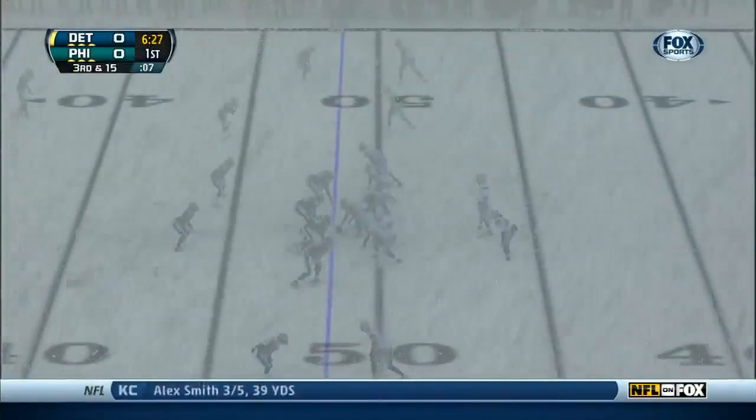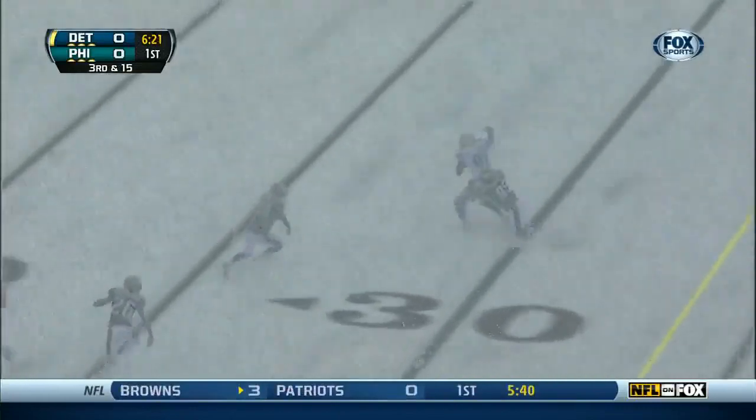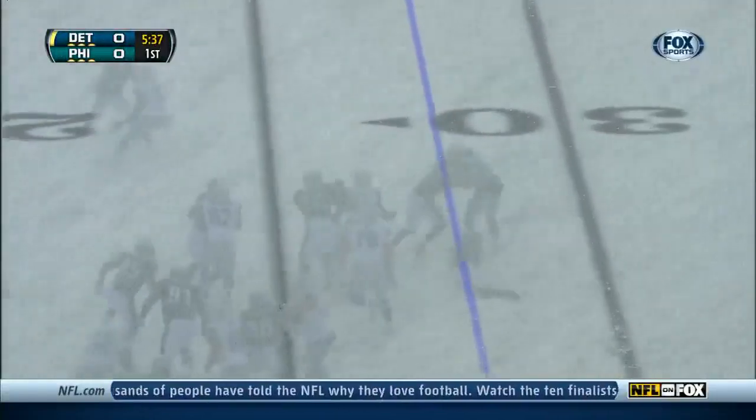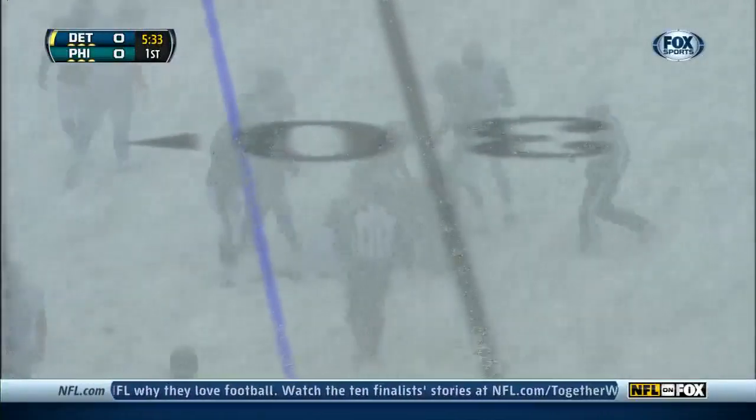No idea who he's matched up against. Pressure coming. Stafford has a completion and he's inside the 30, down to the 25 — it's Brandon Pettigrew. The tight end, and they want to get a fast start and not play from behind. Here's Bell, and just nowhere to go.